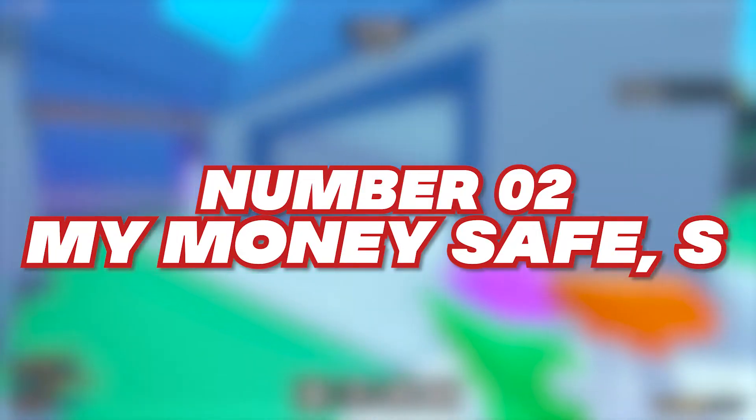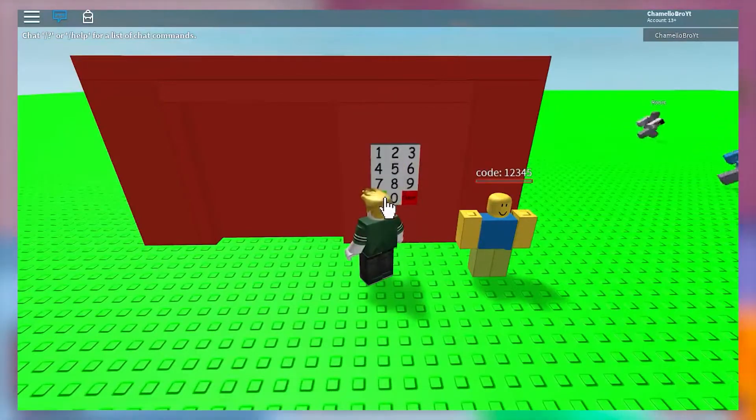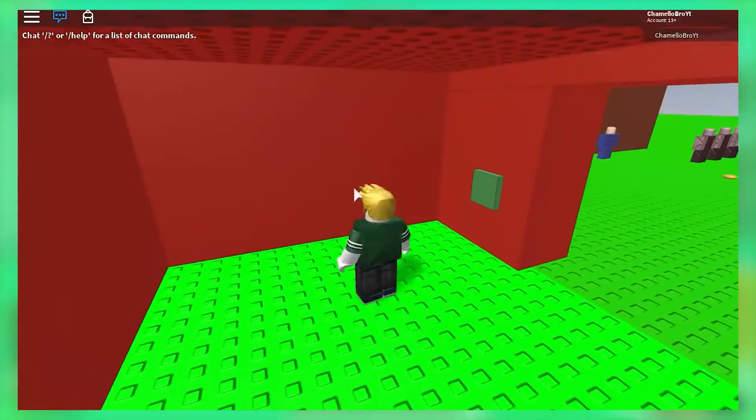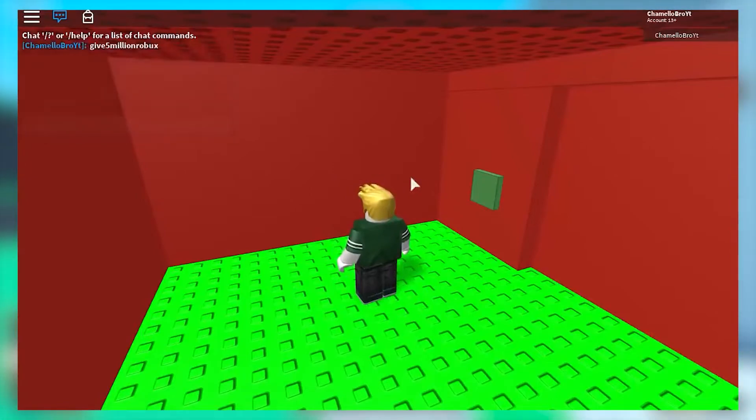Number 2: My Money Safe. Coming up next is another obby that seems pretty normal, but the name apparently has a typo that hasn't been corrected. Basically, when you enter the obby, you are supposed to go to the bank, and then it ends up saying that you would get free Robux after you end the game. If this really works, it could be a pretty cool thing, to be honest.